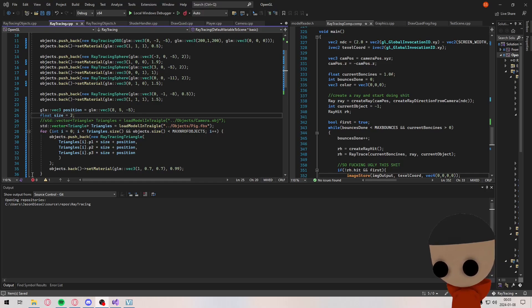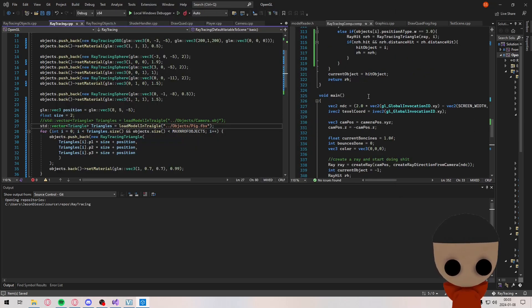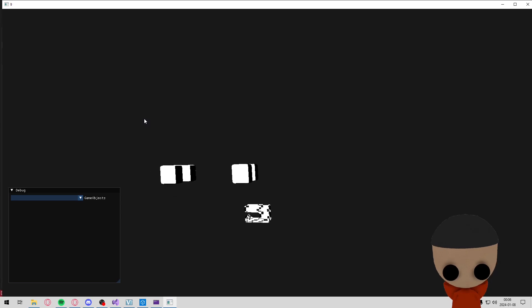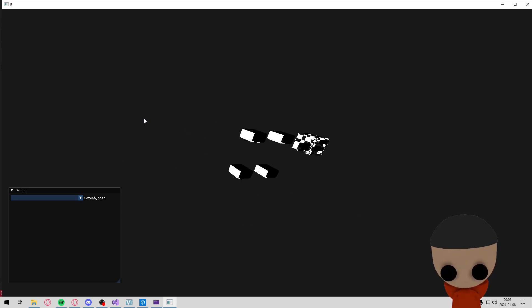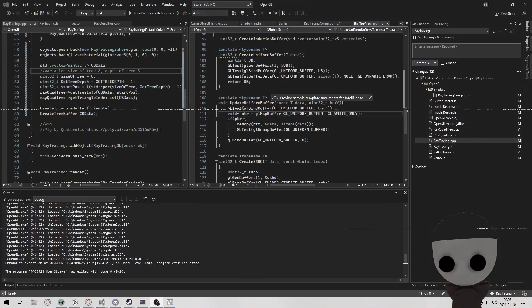We can't really just take any shape we want — here we have a pig. This is what it's supposed to look like. But we can only use maybe like a thousand shapes. There we have the pig. Ain't the best pig, right? That's one thousand fucking triangles. I'm lagging.